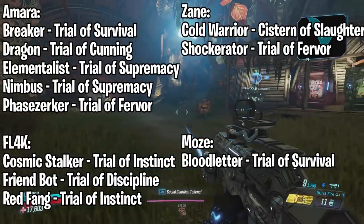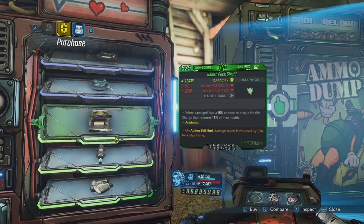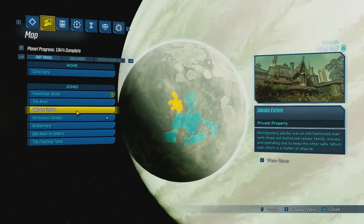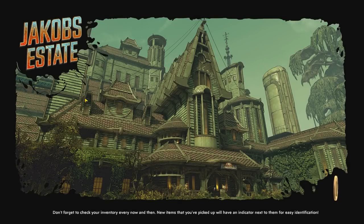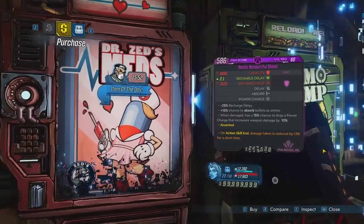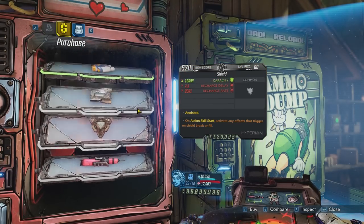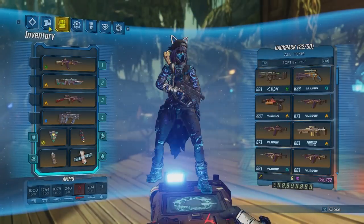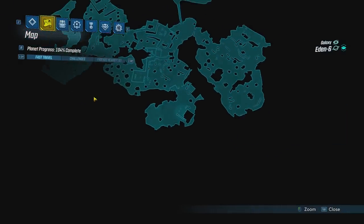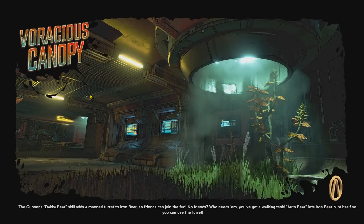One suggestion is to farm vending machines. However, sometimes you can get really unlucky and not see a class mod in a while. You can fast travel to a location that has a vending machine right next to the spawn point, like Jacob's Estate, and check the machine there. Sometimes you'll get lucky and find something like a Phazerker or a Nimbus, but most of the time you won't see that many class mods. If you go back to Voracious Canopy, the vending machine will actually reset so you don't have to save quit.